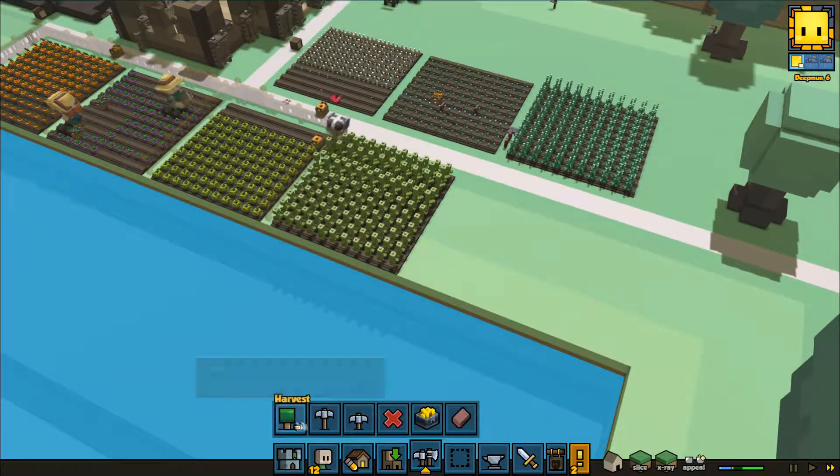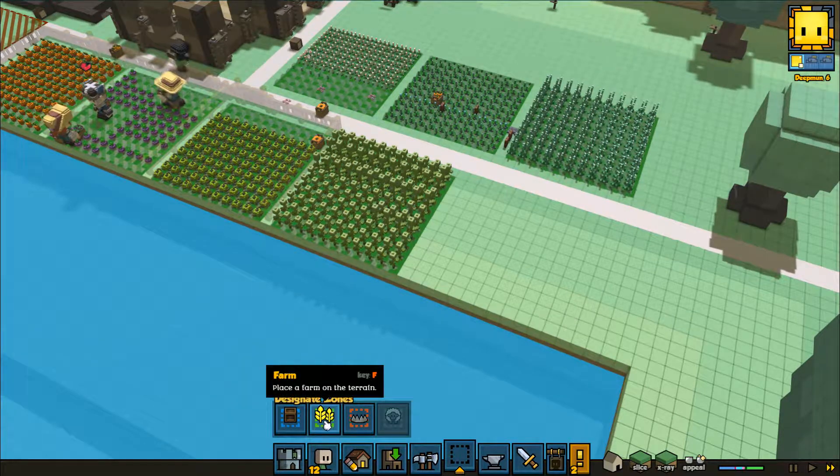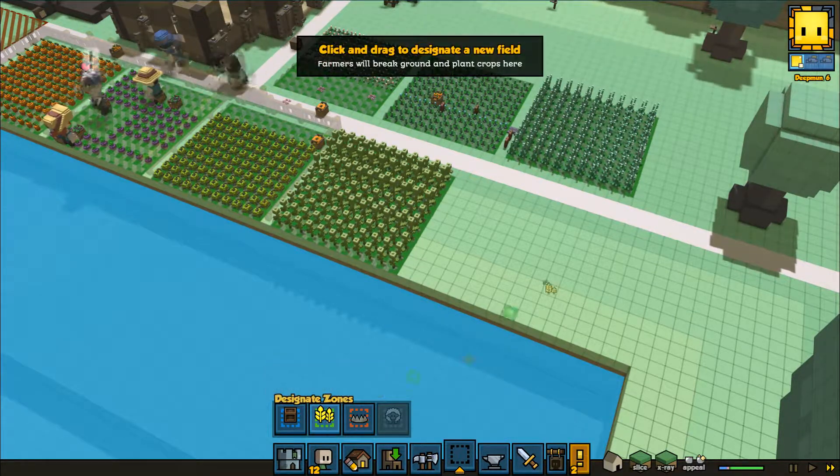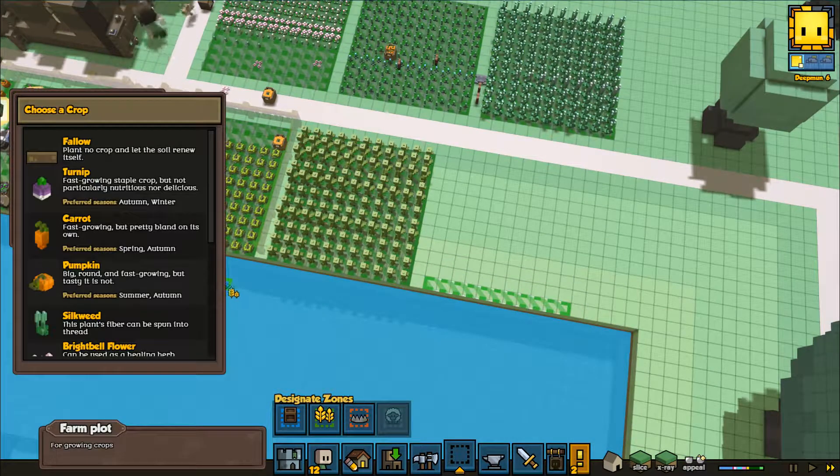Does this mean there's new shiny crops for me to work on? Let's have a look. By the way, in Ascendancy, if you've got a farmer that's high enough level, you can actually start farming for trees, and so you'll get a steady supply of wood.